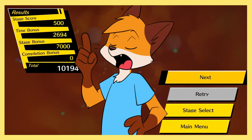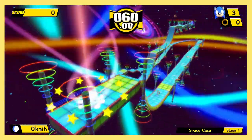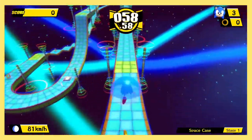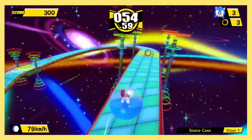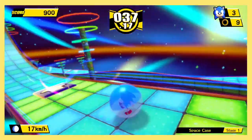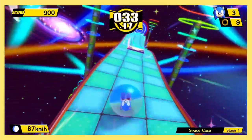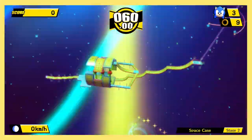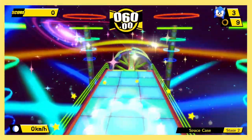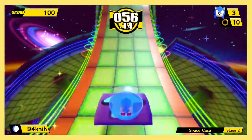Next, we head on to World 8 — to space! Stage 1: starting out, you're going to notice this world loves using speed panels. While that can be exhilarating, it's going to prove to be a real annoyance. While the level is straightforward, it's a challenge to keep your balance as one wrong move will send you flying off. Stage 2 is not only extremely easy, but also fun to pull off. Not much can be said, but I'll let the footage speak for itself.